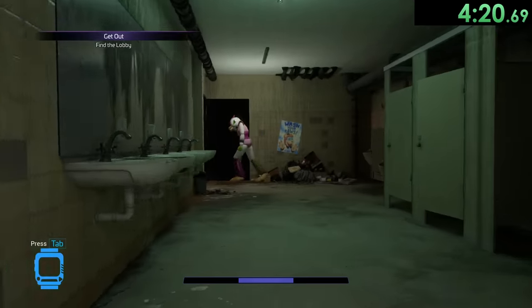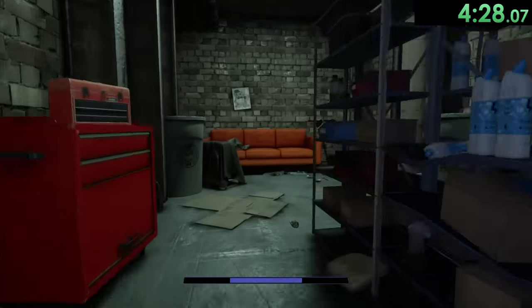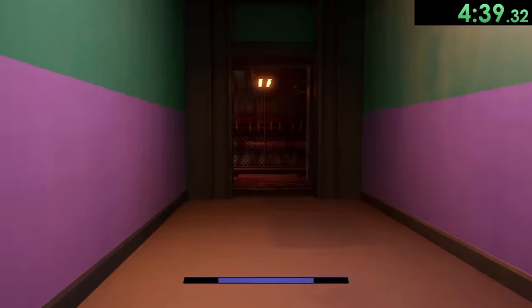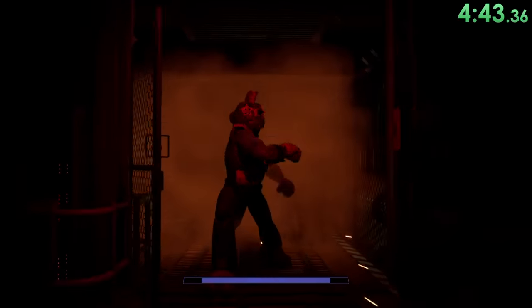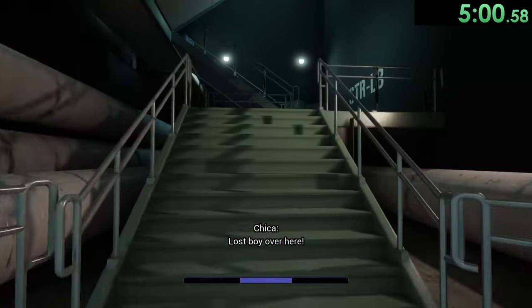So we knock some bottles down to distract her, wait a second for our stamina to recharge, and then just keep running. This is kind of a scary chase sequence because sometimes Chica will be able to catch you, but if we play it fairly smart then we should be okay. We make it through Chica and we want to make sure we have enough stamina for when we see Monty the alligator — then it's just another chase sequence. We're running away from him and as we're running we get another chance to see Chica, but of course we just keep running.